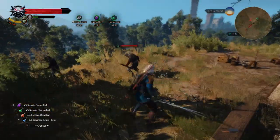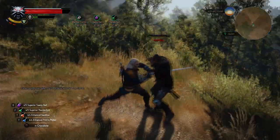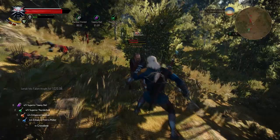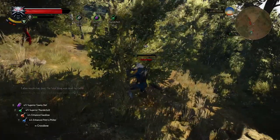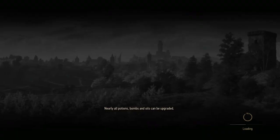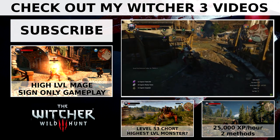The biggest problem I see with enchantment is that while there are a lot of good sword enchantments, if you use a combat build that only uses Quen for protection and no real offensive signs, you don't really have any enchantments that will improve Quen or any other stat. So thank you for watching — if you have any questions please let me know in the comment section and I'll try to answer them. Please subscribe and check out my other Witcher 3 videos.